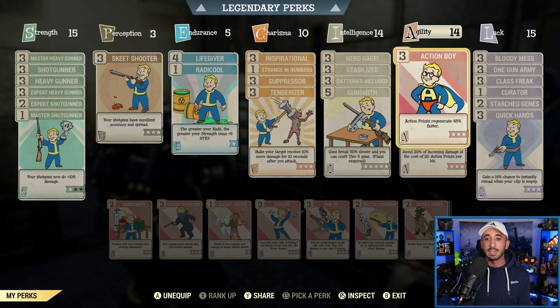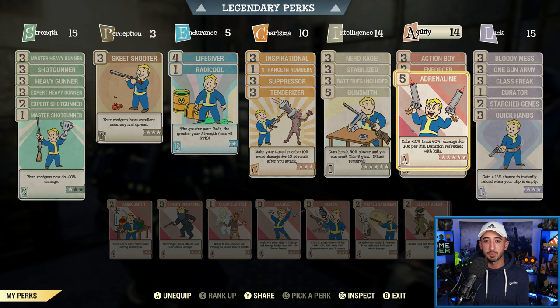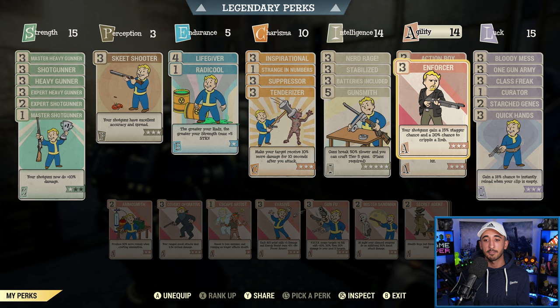In Agility, because we're in power armor, you really do need Action Boy maxed out — especially if you don't have the legendary power armor effect that boosts your AP regen. Just have Action Boy to make your AP regenerate 45% faster. We're not using VATS in this particular build — there's really no point using VATS with the Pepper Shaker. I like to have Action Boy especially because I'm suggesting Dodgy, especially if you're low health, because it means you avoid 30% of incoming damage at the cost of 30 action points per hit. When your action points are regenerating faster with Action Boy, you're using Dodgy more — I like that combination.